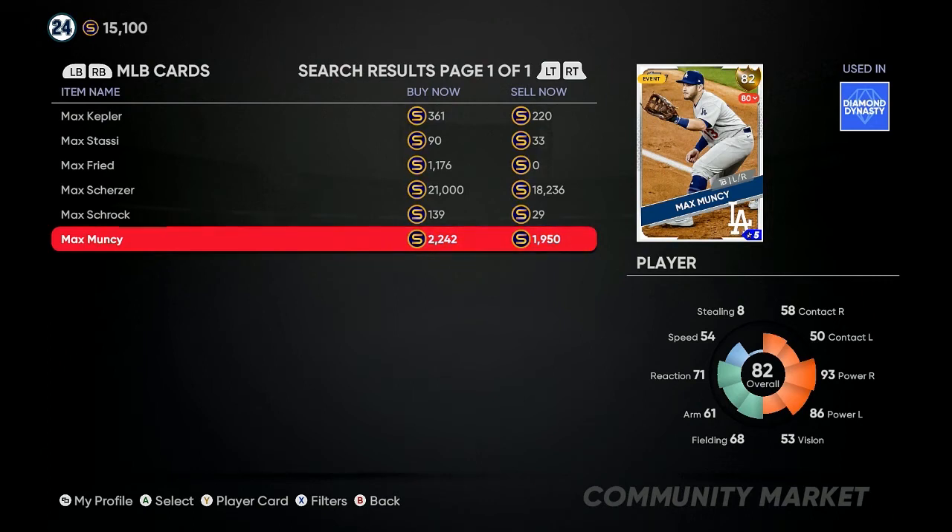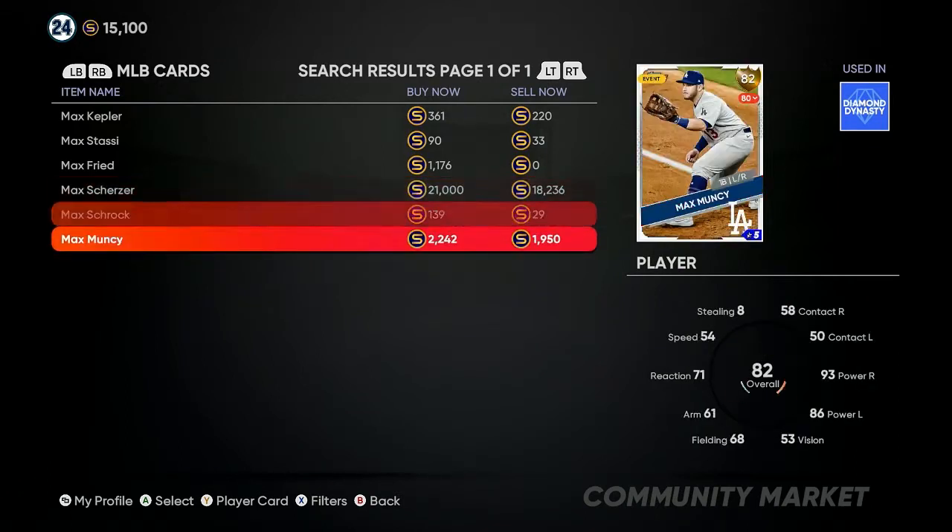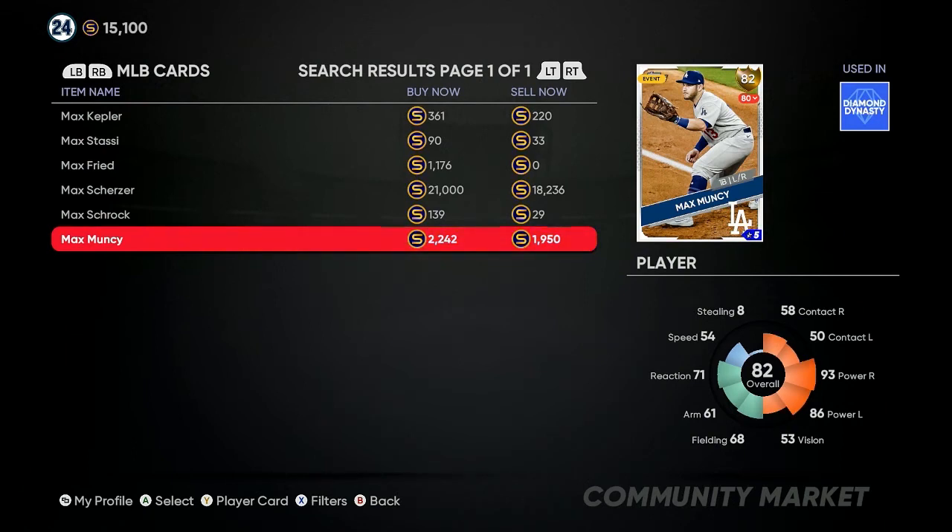Max Muncy is another good card — 46 games played, 42 hits, and 10 home runs. The first two cards are performing a little better than him. He's playing at an 82 overall gold but going down a little. You can find an 800 to 1,000 gap between them — make sure you scoop them up. When you get to cards at 21,000 and 18,000 with only a 3,000 gap, don't go after those because after the 10% tax you're only making about 900 profit.